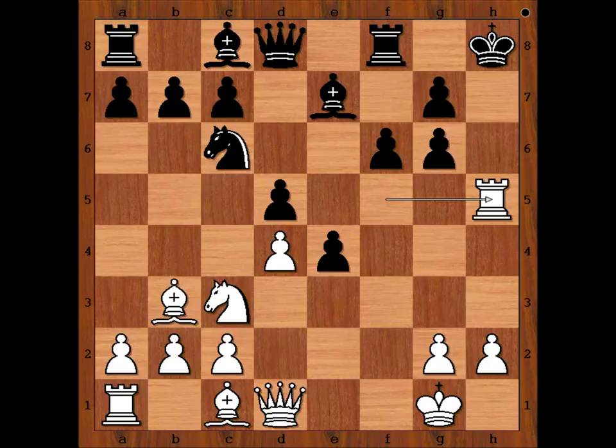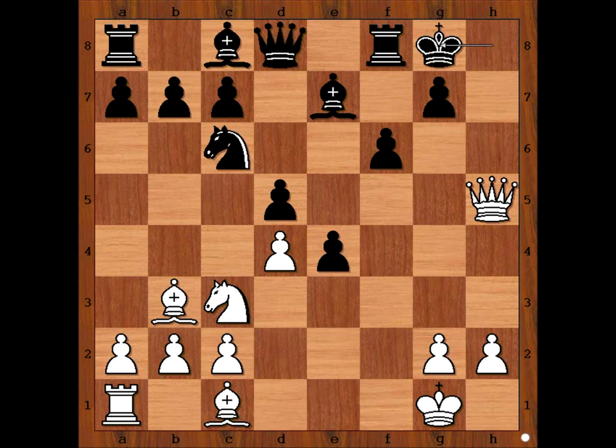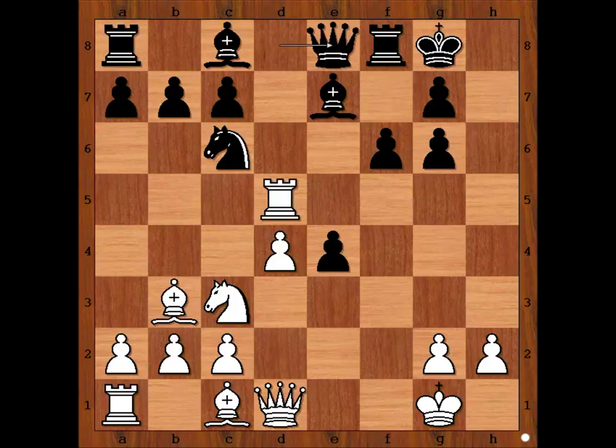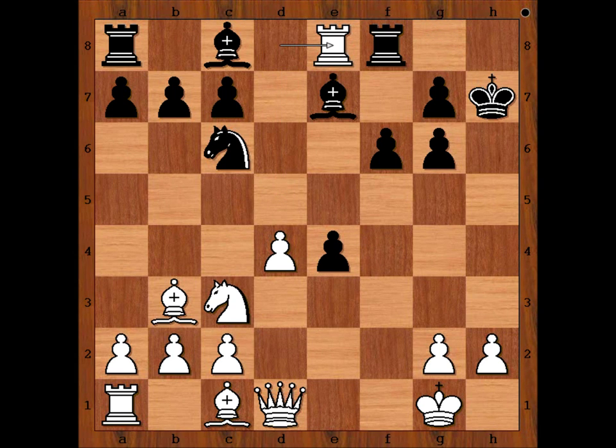King to g8. If pawn takes rook, queen takes pawn check, and after king to g8, bishop takes on d5 is winning. So we have king to g8. White to move — this move is easy to guess, it's asking to be played. Rook takes on d5, attacking the black queen and more. Saving the queen — white played a move and Black resigned. The move is a discovered check, winning the queen. Black resigned; if king goes to h7, rook takes the queen.